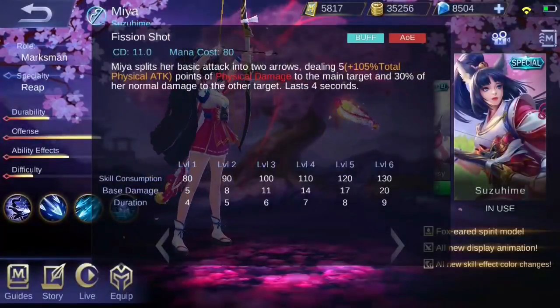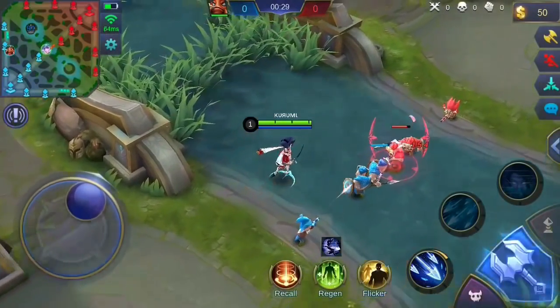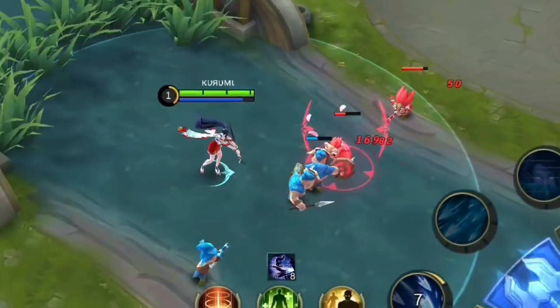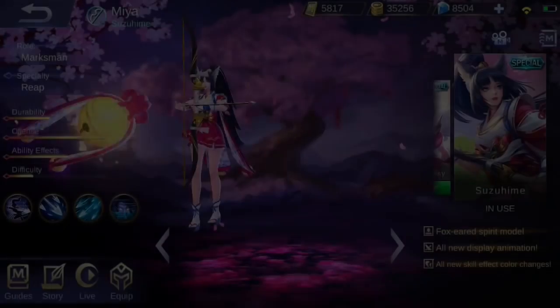Skill one, Fission Shot, makes her basic attack split. Her basic attack can hit up to three enemies for a few seconds. The main target will receive stronger physical damage while the other two will receive reduced physical damage.